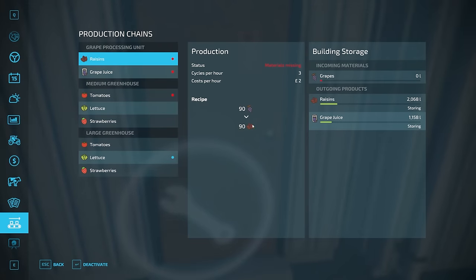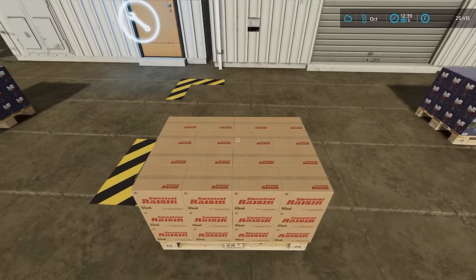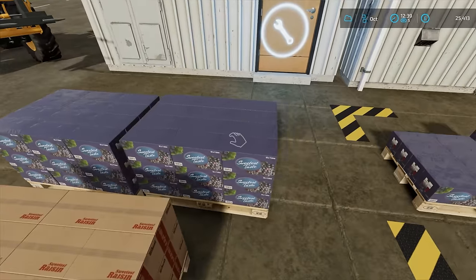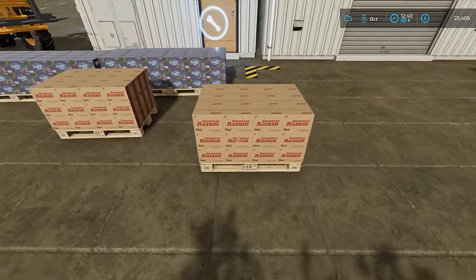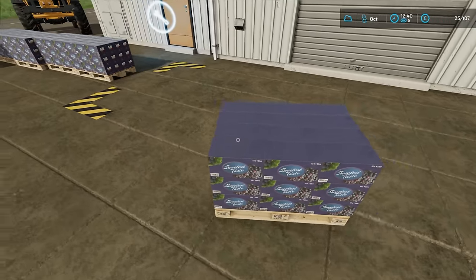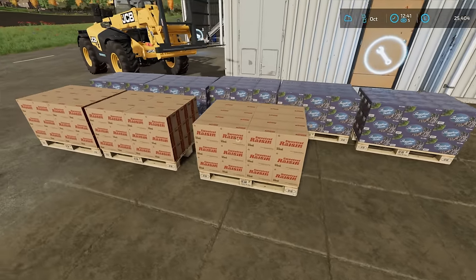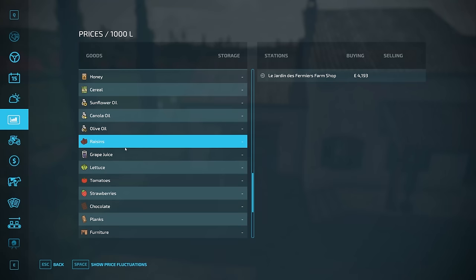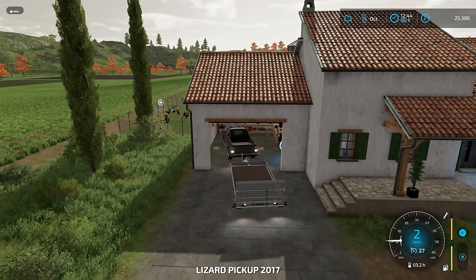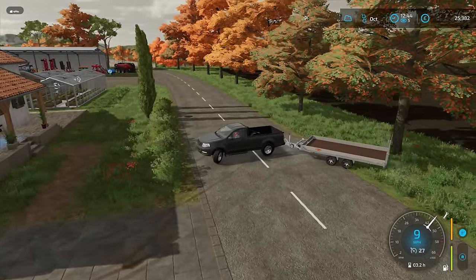Looking good — it's finished, so we need to switch off and deactivate both of these. Some of it is being stored currently; the rest is all out here. If I just move these to one side, more pallets should spawn. Keep them in the same categories — lots of grape juice. Should be one more pallet of raisins, I'd imagine. There it is — better late than never. So that's about right, that is everything. We need a trailer, let's just go back over to the farm. I can see that the price for raisins and grape juice are both very good.